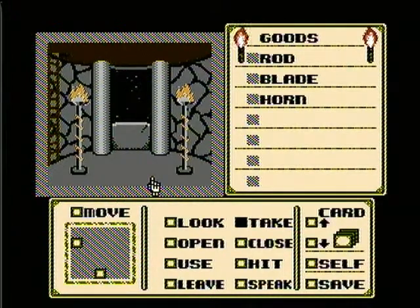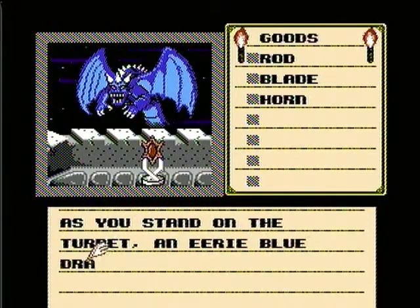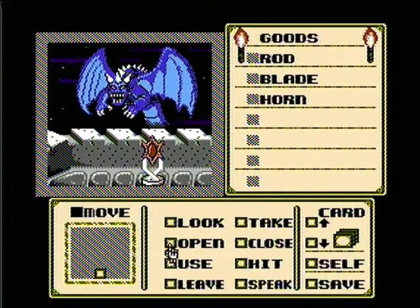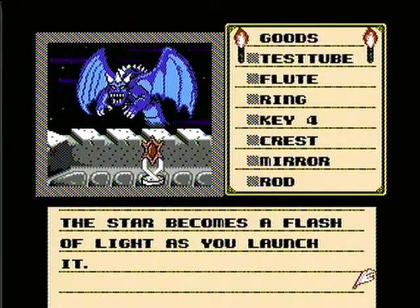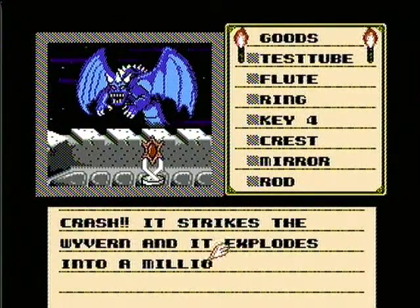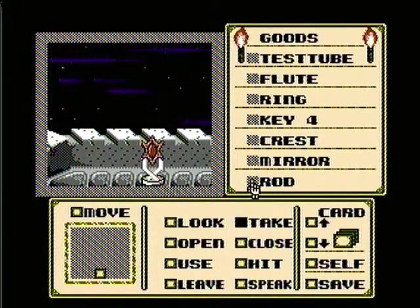Now let's move up the ladder on the left. Oh gosh, there's another monster waiting for us. As you stand on the turret an eerie blue dragon appears in the clear starry sky. What we want to do is use the star, believe it or not, on the wyvern. The star becomes a flash of light as you launch it. Crash — it strikes the wyvern and it explodes into a million pieces. They totally took the time to count each and every one of them, just to make sure there were a million of them.